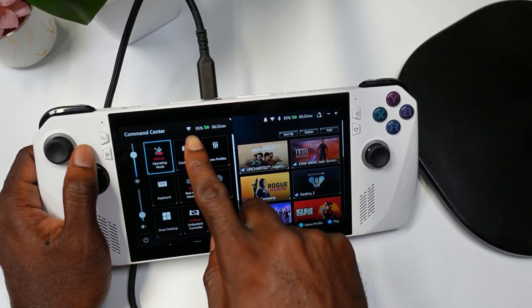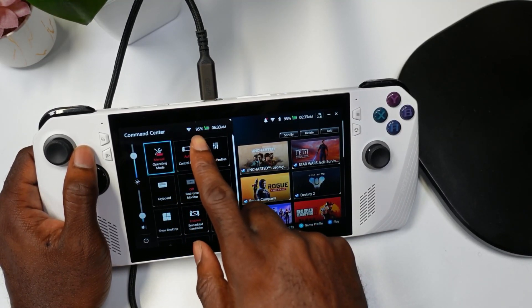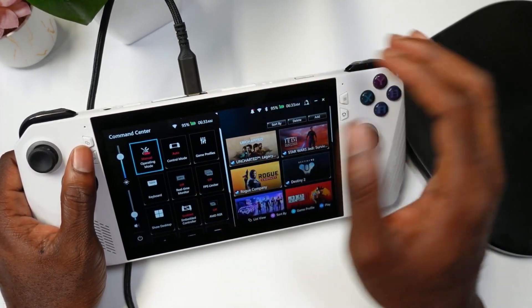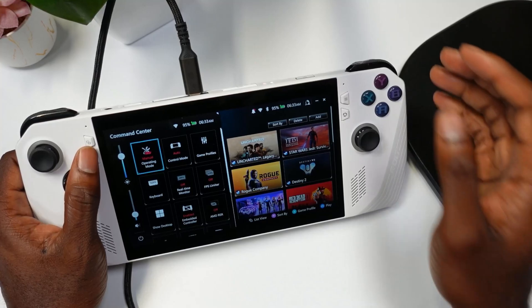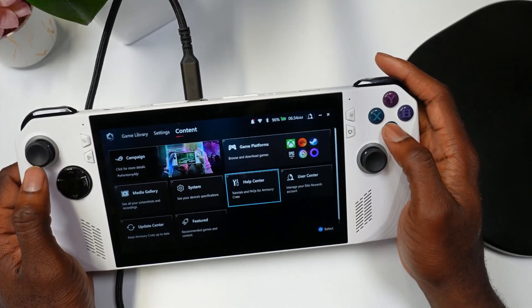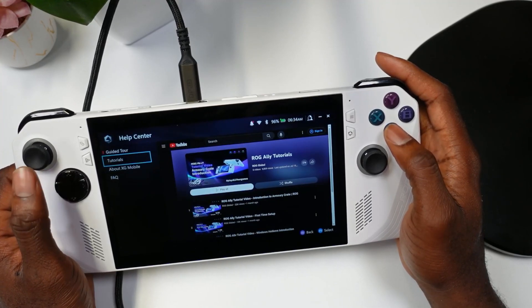Now you have your Wi-Fi indicator, your battery life percentage, and the time — all with quick access so you don't have to exit your game to check those. That's pretty neat. For new tutorials, if you go to the Help Center you should be able to see some new tutorial videos there.